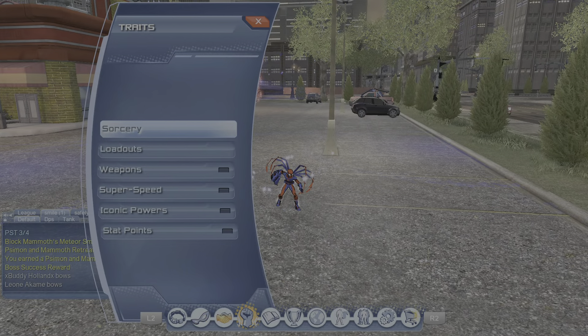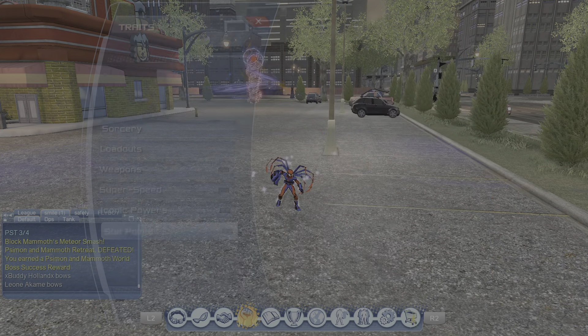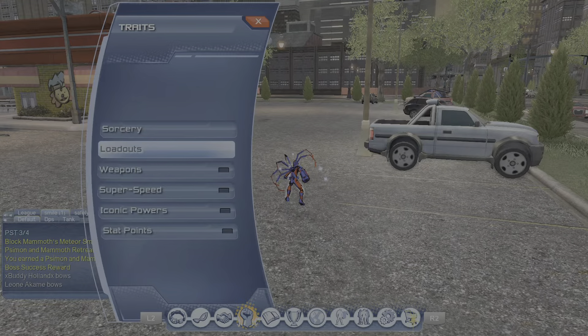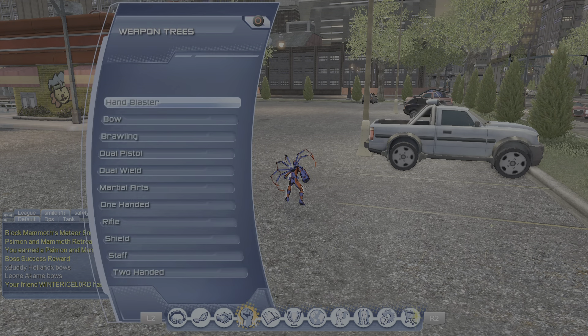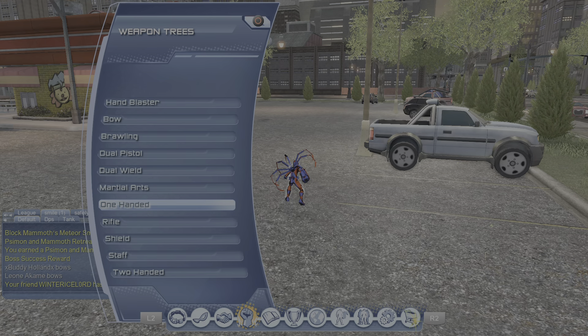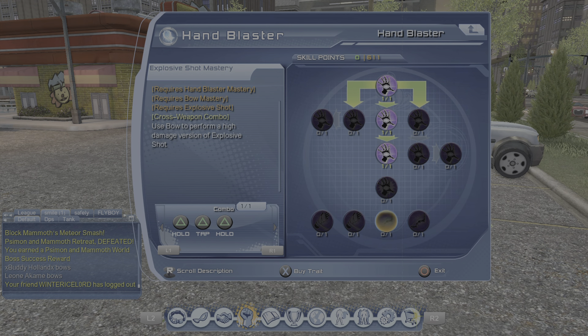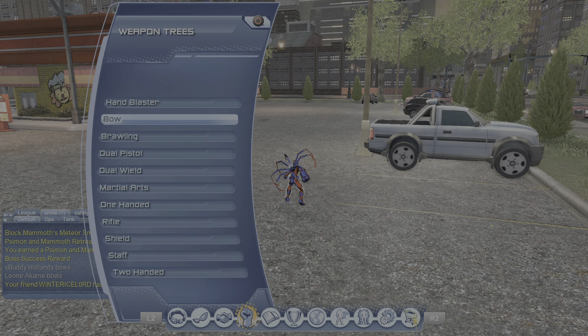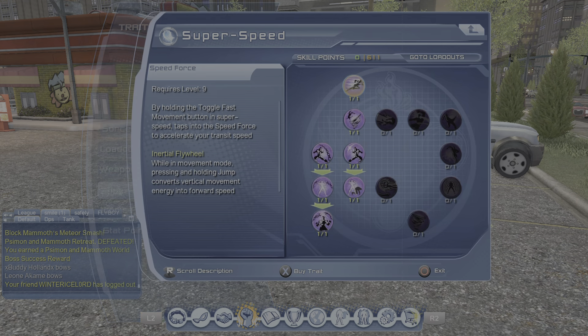Let's jump into the powers. Let's start off with stat points — actually, we'll start with weapons. A lot of healers will use dual wield and do the flurry. If you don't want to spend all those points into weapon mastery, hand blasters is a good choice. A lot of healers use hand blasters, so it's really personal preference.